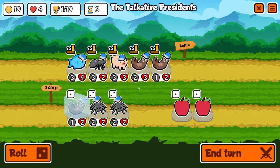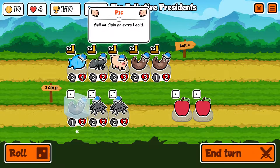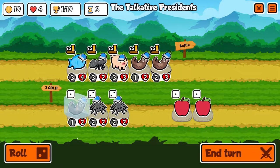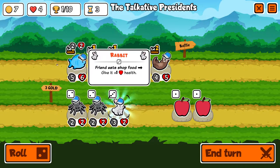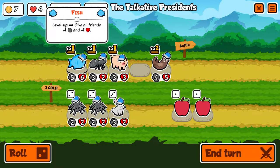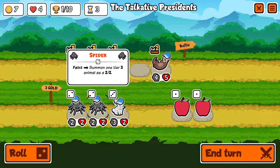The first thing I do is see what unit I get for combining all of these up. I get the stupid rabbit. I wasn't paying attention — I think that buff went to the fish, which is pretty good. I can just feed the fish a little.